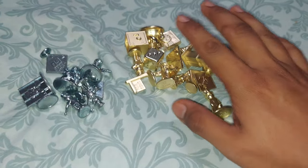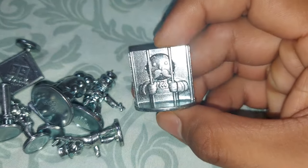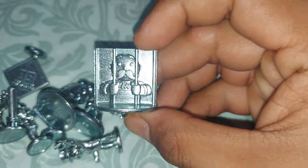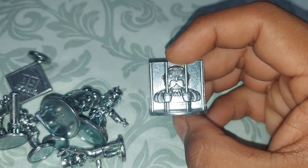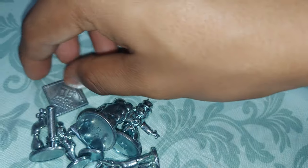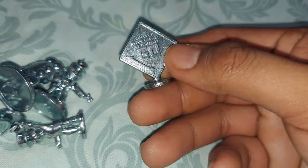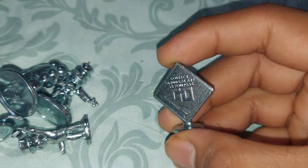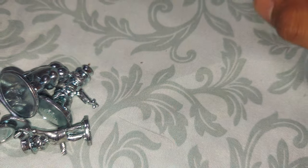In another section right here we got silver tokens and golden tokens. We'll go over the silver tokens first. The first token I got is Mr. Monopoly Man in jail, which is a reference to the go to jail card. Right here is the advance to go silver token, a reference to advance to go on the Monopoly board.